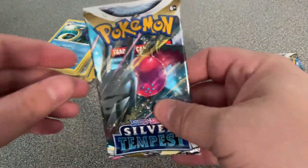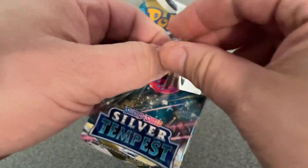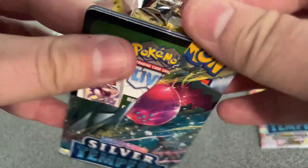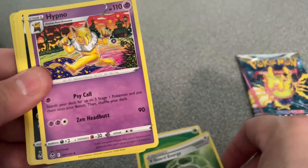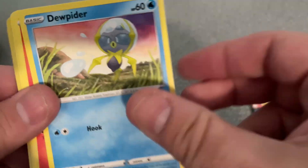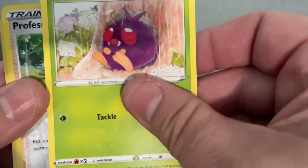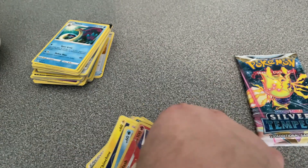Down to our last two packets. I haven't really opened many of these — they're selling out very quickly and I've only opened three packets prior to this video. Energy card, V-Guard Energy, Hypno, Murkrow, Chinchino, Meditite, Joltik, Ponyta, Venonat, Reverse Holo Professor Burnet, and a Holo Rapidash! That's our first Holo card.